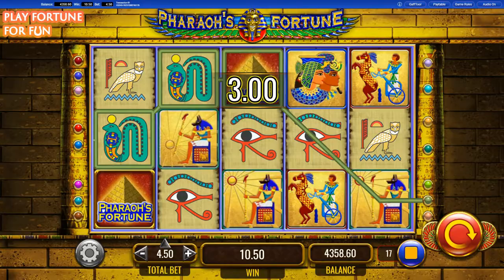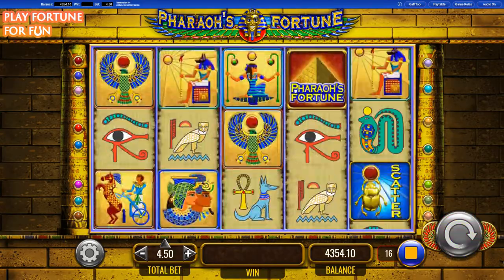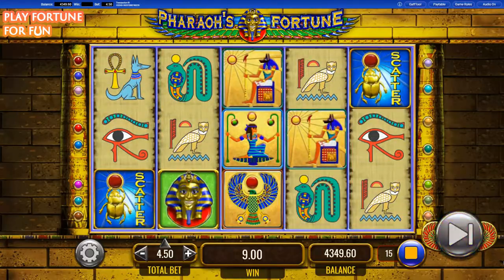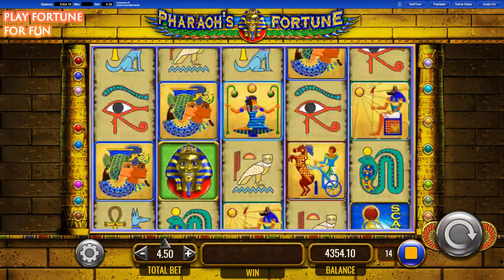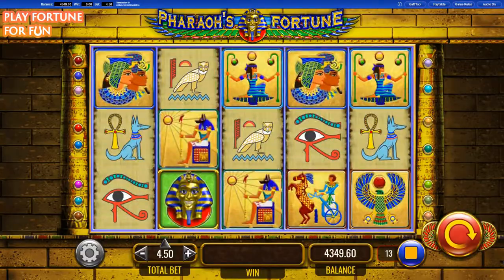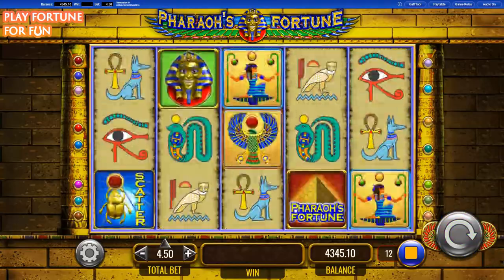Pharaoh's Fortune has 5 reels and 15 paylines. The symbols land on them and, depending on their layout, they pay or not the spinning player. The game logo is also the wild symbol — it substitutes for all other symbols except the scatter. There is also the sphinx, which acts as an extra wild; she can substitute for all symbols except the scatter and the bonus symbol. The scatter is the green beetle and the bonus symbol is the blue one.